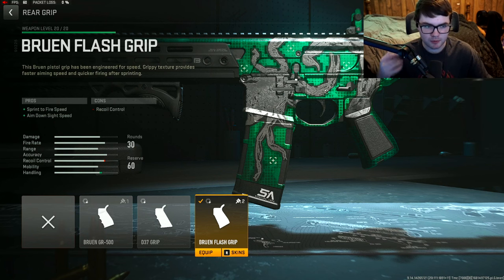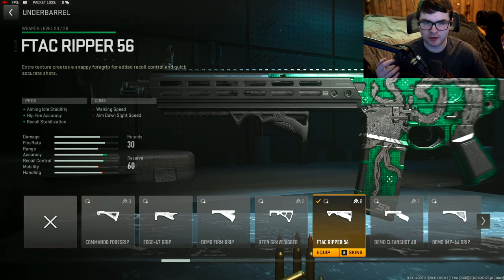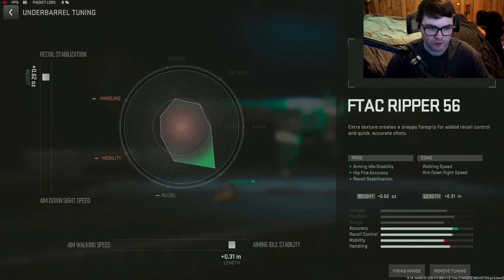For the rear grip, we went with the Bruin Flash Grip for sprint to fire speed and ADS time — it's going to make this gun feel so much faster, moving around the map insanely fast even with that extended barrel on. Tuning: negative 0.50 for ADS speed and negative 0.26 for sprint to fire speed. For the last attachment, I ultimately went with the F-TAC Gripper 56 underbarrel for aiming idle stability, hipfire accuracy, and recoil stabilization. Tuning: plus 0.62 for recoil stabilization and plus 0.31 for aiming idle stability.